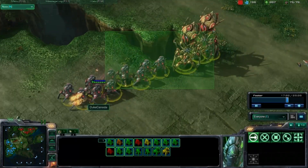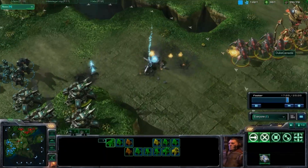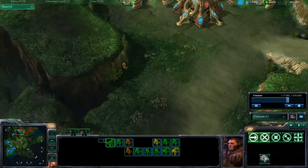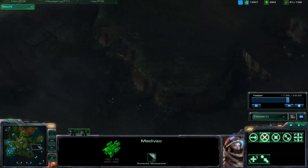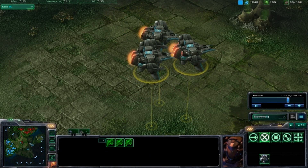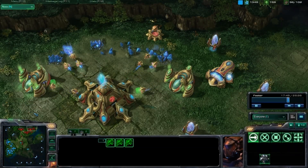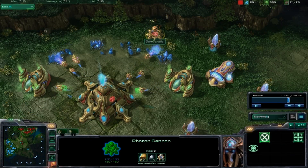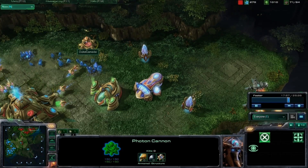So now Duke is going to try and press in again, but Card has got a siege tank wall set up and ready to go. On the other hand we can see that he's got a bunch of vikings out - potential for harassment there.